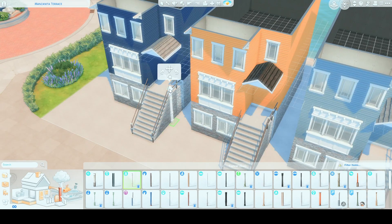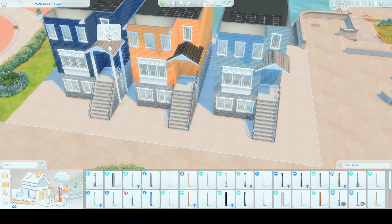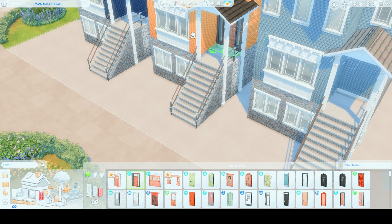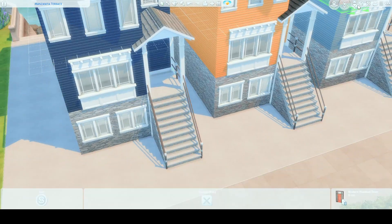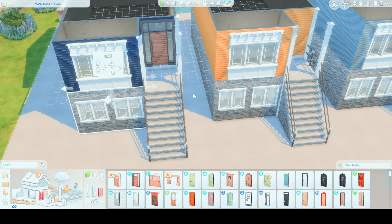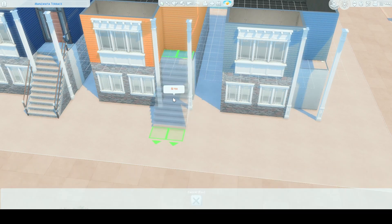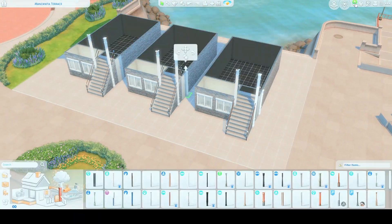Right now we're working on the little porch area. The columns are going to completely change — I really wanted to use the ones from Growing Together because they look really nice. I realized there was a gap: in the beginning I used a platform and raised it up to go to the second floor so we could have a first-floor basement, but I should have just used a room. So I had to take that platform piece out and add a small room so I could put the stairs.